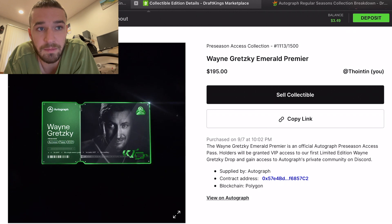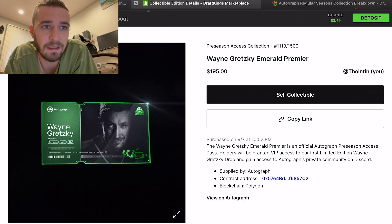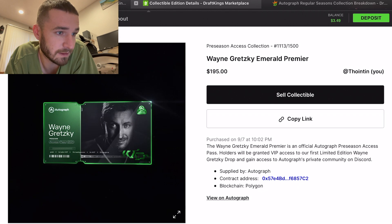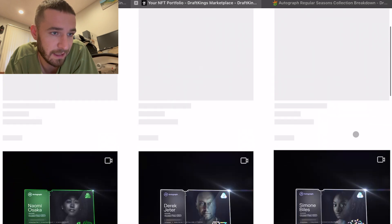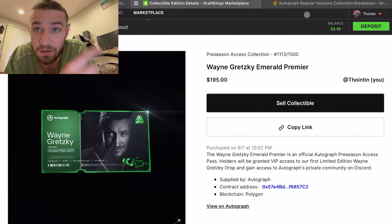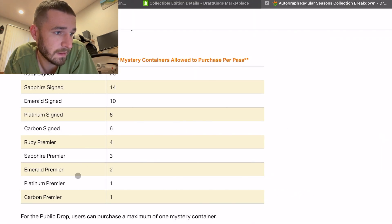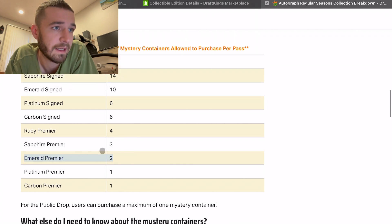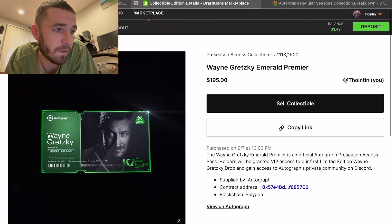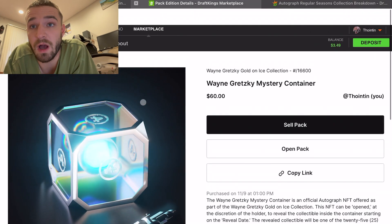On this specific drop, they didn't tell you which one you were going to get, but if you bought what they call a mystery pack, you would open it on a certain date and be given the collectible. Going back to my portfolio — I had the green Emerald Premier. For the upcoming Gretzky NFT drop, I was able to get two of the mystery containers on this drop, and you're able to get more depending on what level you had.